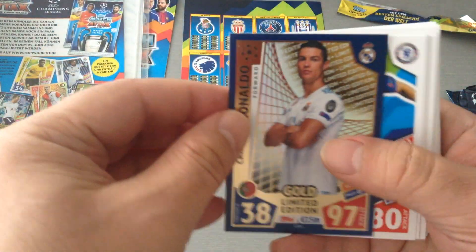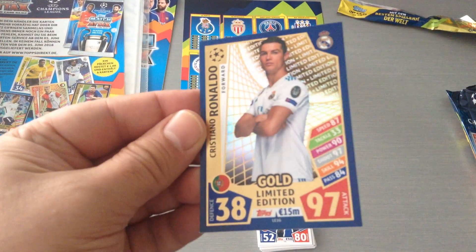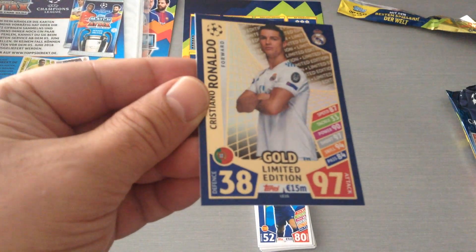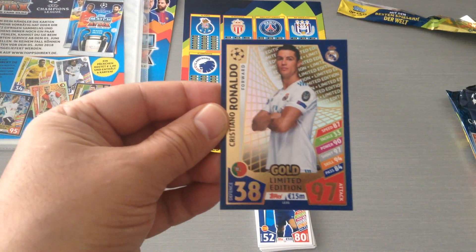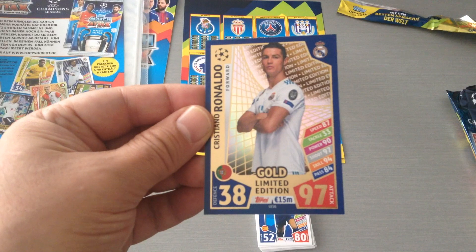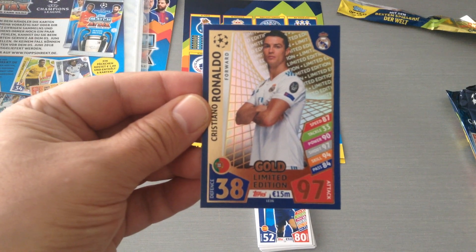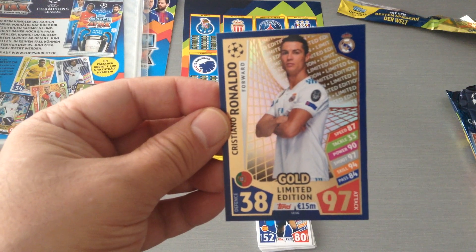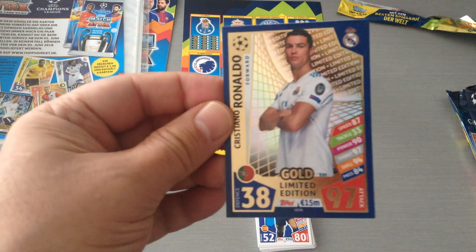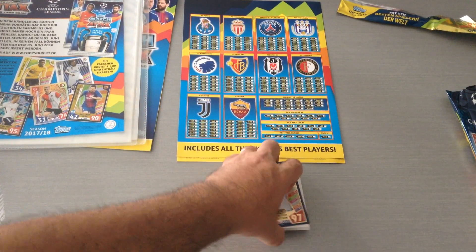And here is the limited edition — a gold Ronaldo of course. 97 rating, 38. Costs you 15 million euros to play in the game. Speed 87, power 90. So this is what you pay for, this is what you get for the starter pack. Nice card, gold, very well made — a nice limited edition. Can't complain about that.